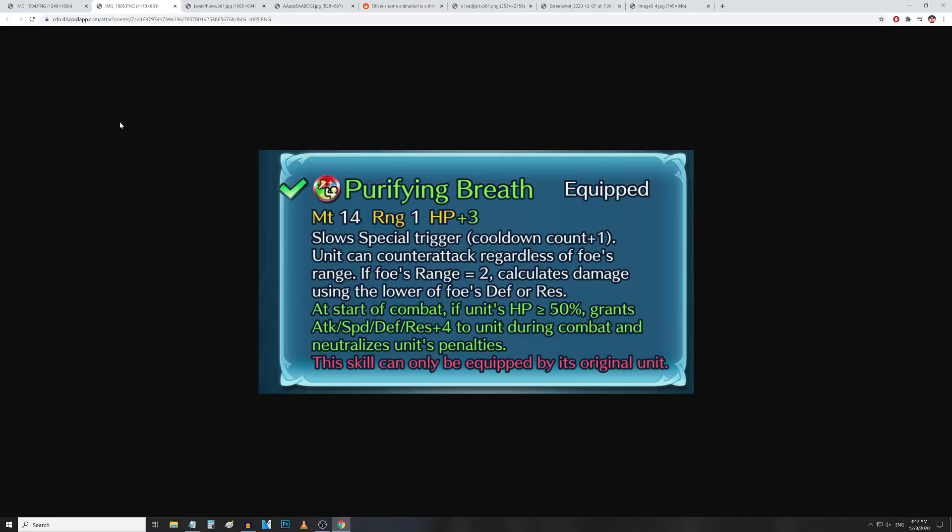Next up we've got Naoi's refine — Purifying Breath. It slows special trigger with cooldown count plus 1, which is unfortunate. It keeps the Lightning Breath downside, but it does have Distant Counter built in, so unit can counterattack regardless of foe's range. If the foe's range is 2, it deals adaptive damage like all breath weapons. So it's basically Lightning Breath with a little more might — 14 might and a flat HP up 3.